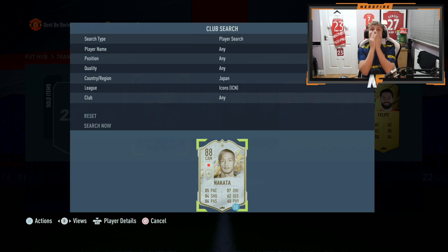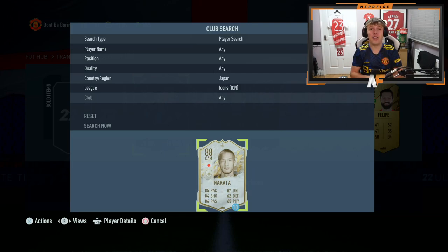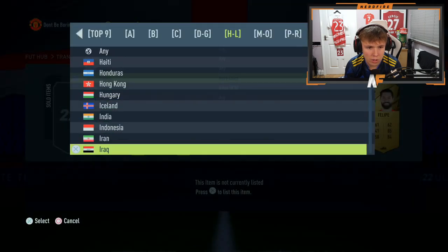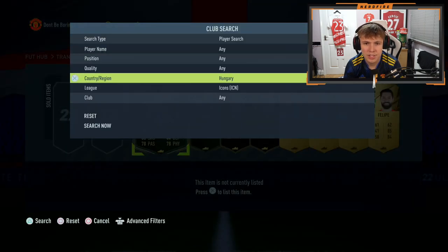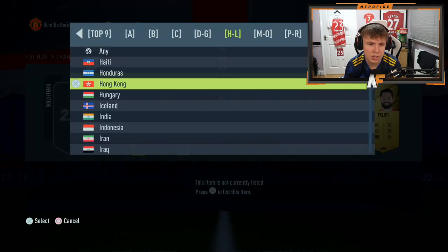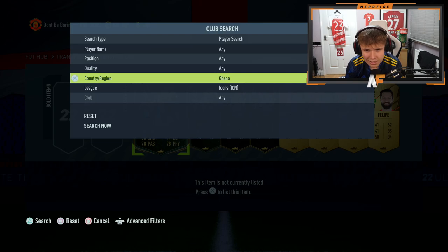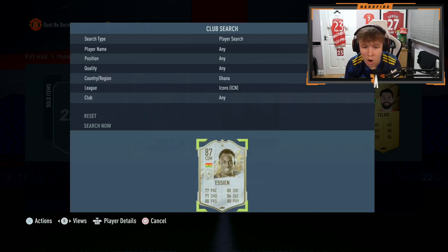They've actually got me again — that's prime, I'm pretty sure that's prime, but still don't do that. That's horrible — why have I got lone icons like him? Ivory Coast — it is not Didier Drogba. Hungary — Puskas — it's not Puskas, I would have taken a Puskas. Ghana mid — Essien — that's up next. Oh my god, oh my god.